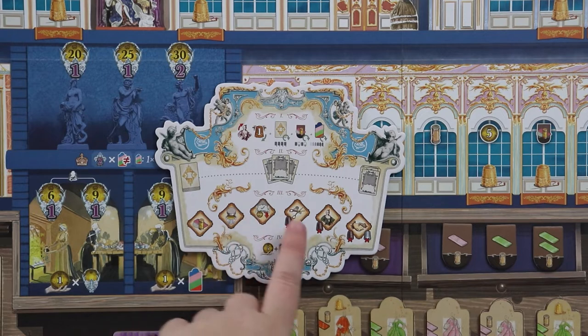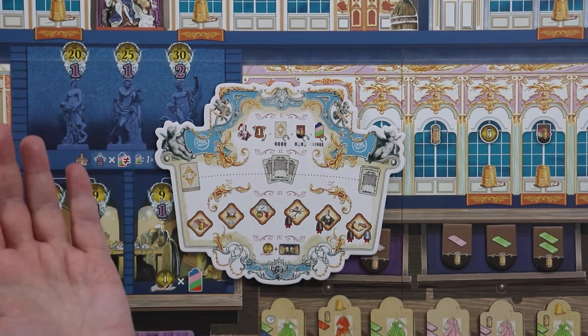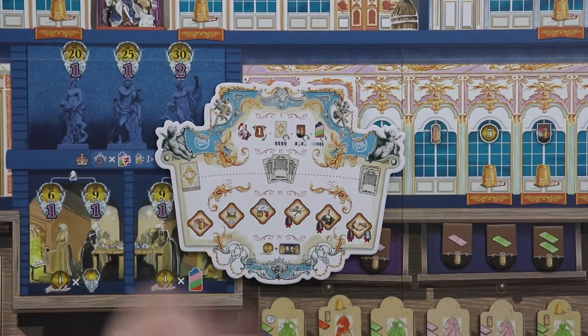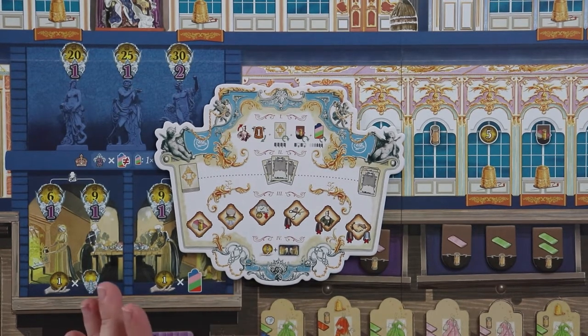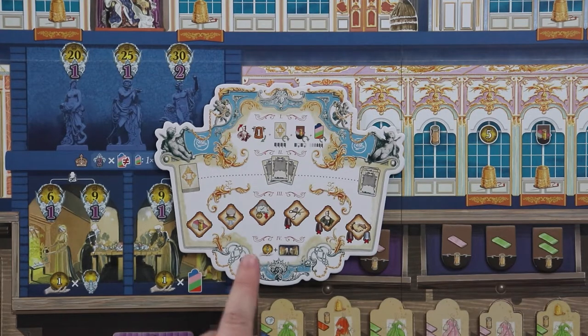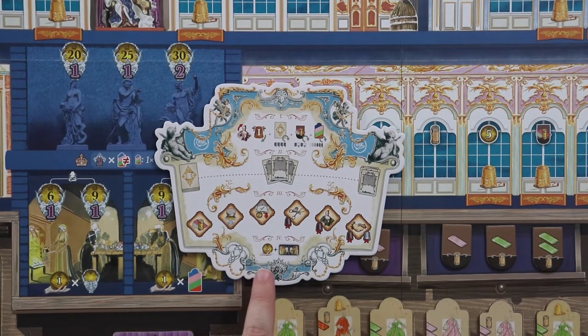Once you've played all your cards and taken all your actions, you go into phase four: collect income. Your base income is only five livres, which is stingy, so you need to augment it.